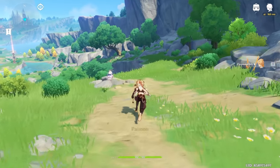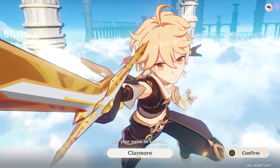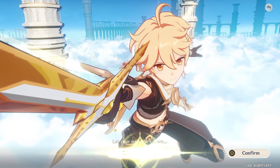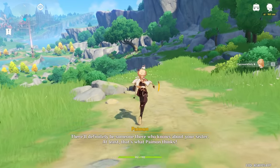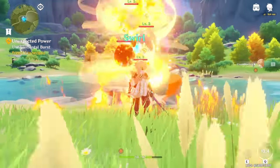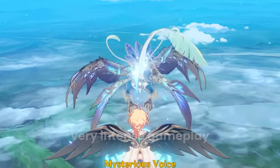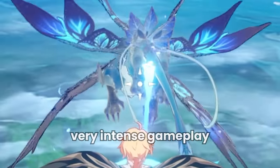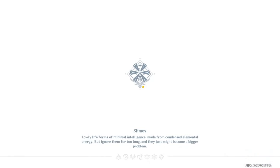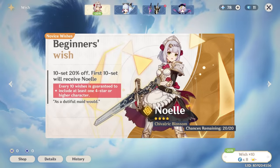If you enjoyed this video please make sure to like and leave a comment so I know you want to see more of this. We're choosing Aether because he's got the movement advantage and the name is as straightforward as it sounds. For the starting section I have to follow the storyline - think of Aether as a placeholder character until we have someone to begin the challenge with. Once we enter the Knights of Favonius for the first time, our challenge begins.